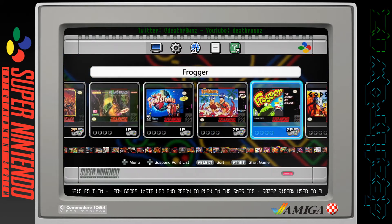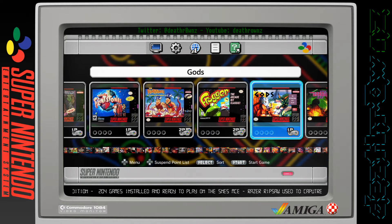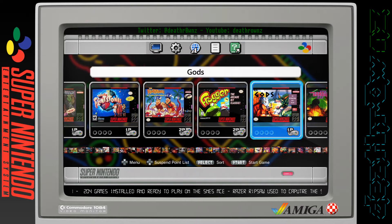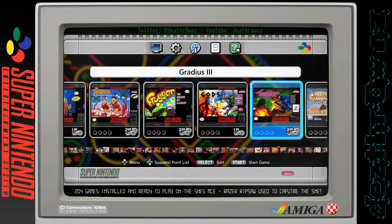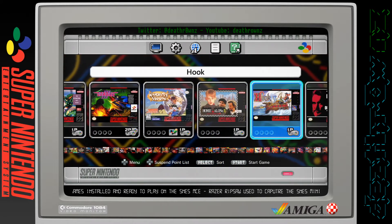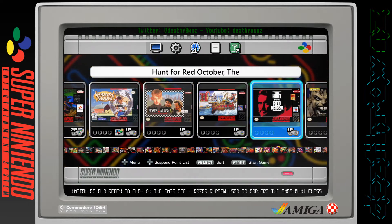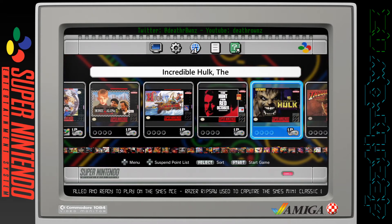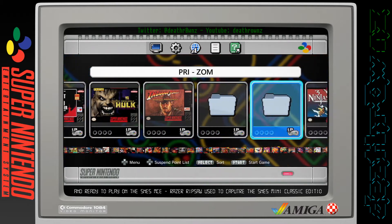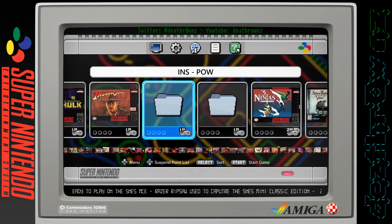Flashback: The Quest for Identity, The Flintstones, The Flintstones: The Treasure of Sierra Madre, Frogger - who can forget Frogger, great game. Gods - now this game was brilliant on the Amiga, I think the Amiga had the best version actually. Gradius 3, Harvest Moon, Home Alone 2, Hook, The Hunt for Red October - great film, absolutely great. The Incredible Hulk, Indiana Jones: The Greatest Adventures - and that's the first section.